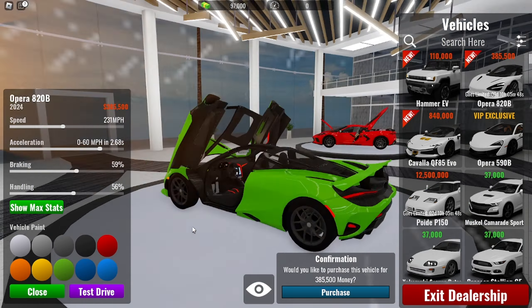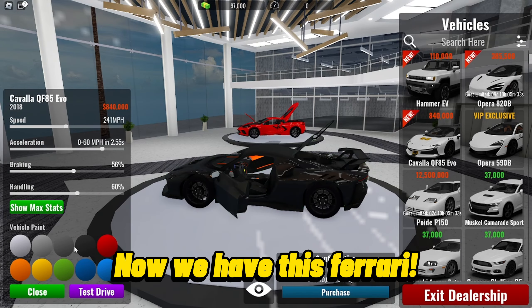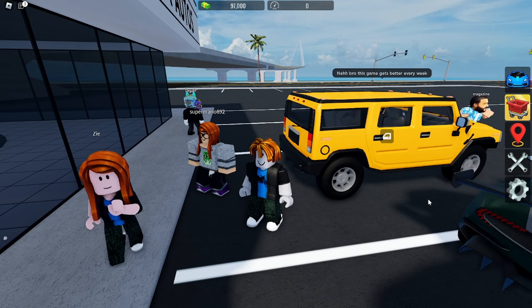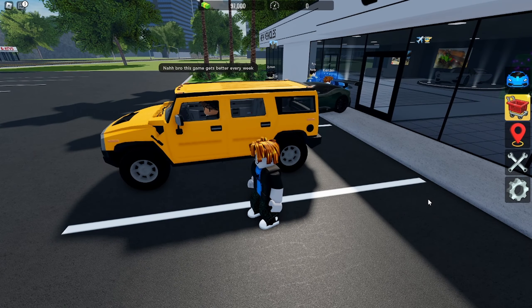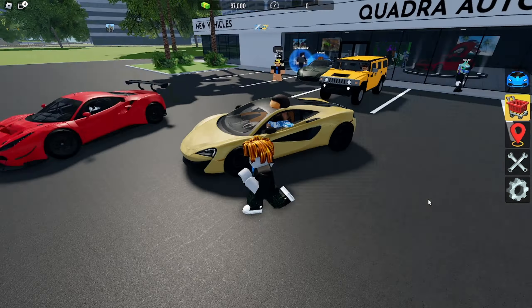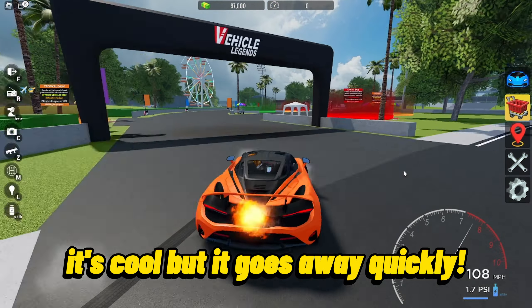Now we have this Ferrari, looks nice — the detail on these are crazy. DG colored in the 570S. Just got a test drive, it's cool but it goes away quickly.